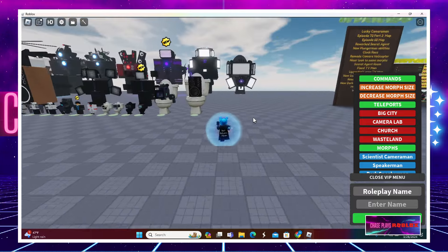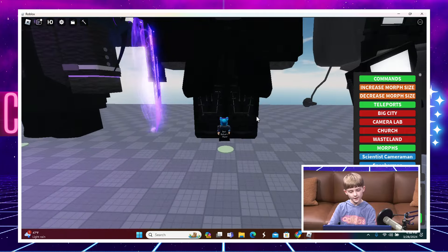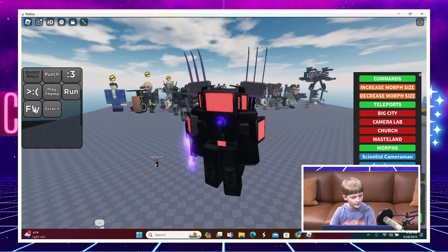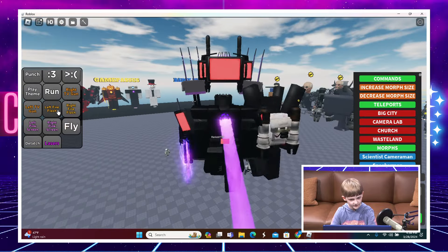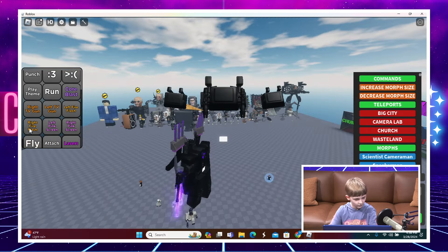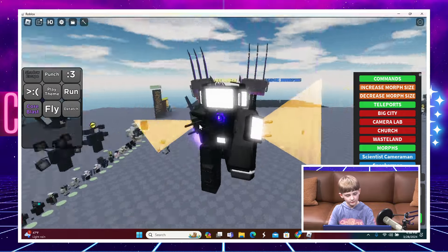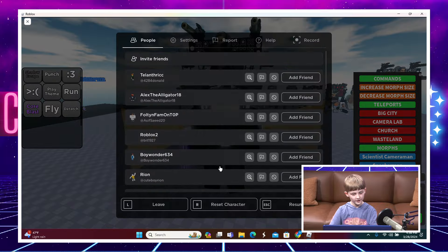Next is the Upgraded Titan Cinema Man - he's like the best morph in the game with a lot of abilities. He has a red screen, a coral laser from episode 67, and can detach his head which is the coolest part. He can fire pink screens, orange screens, and more, and can shoot lasers. When you reattach him, his body teleports back to where the head is. I'll reset him now and move to the Skibidi Toilet side.